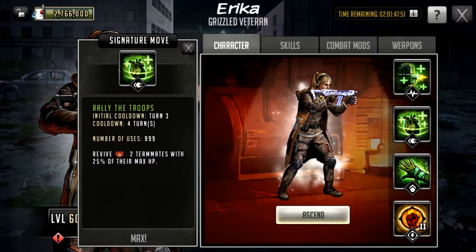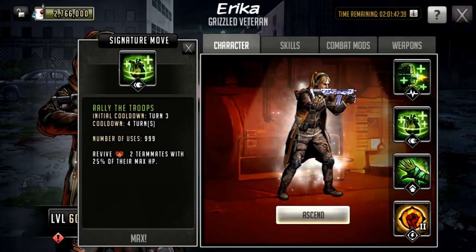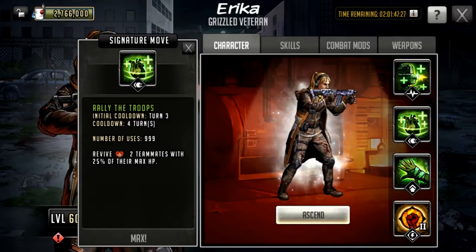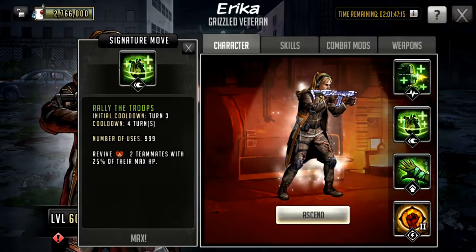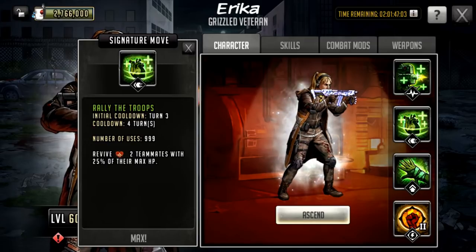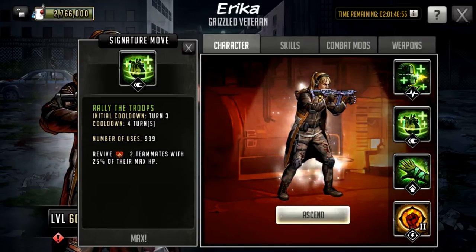Now let's check out her signature move — this is where things start to get extremely interesting. It's called Rally the Troops with an initial cooldown of turn three, a cooldown of four, and 999 uses. It revives two teammates with 25% of their max HP. A double revive is extremely powerful — as powerful as Violet and McKenzie in the six-star era, where the initial cooldown was turn three. I'm not put off by the cooldown numbers because I've seen it work really well in the past.